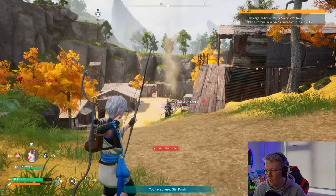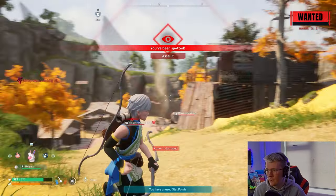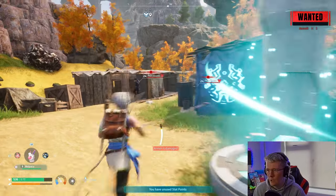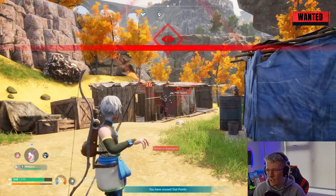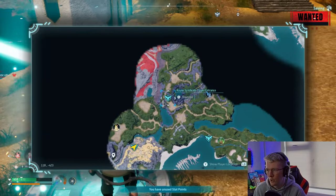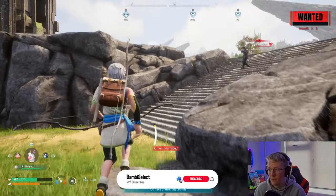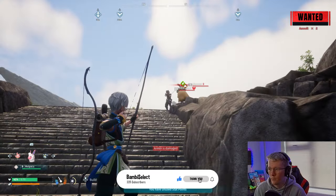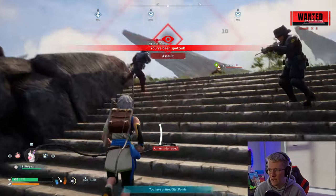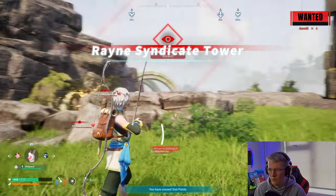I'm gonna switch to my trusty bow and attack this guard right here. I'd like to hit a second guard just here as well so we get at least a two times wanted level, then we're gonna go to the tower. Be careful because these are pretty strong, so just watch yourself when you're attacking them and try to stay out of their way as much as possible. We're gonna get one more — there we go.